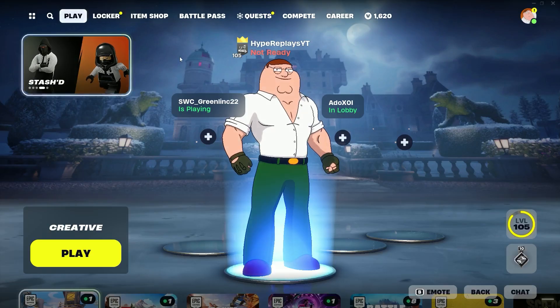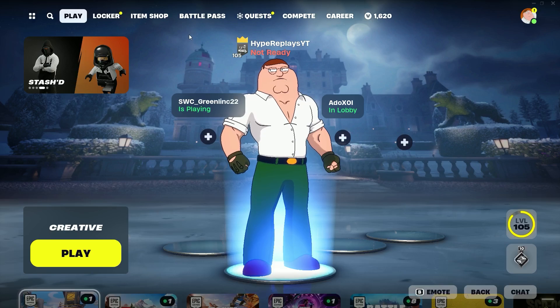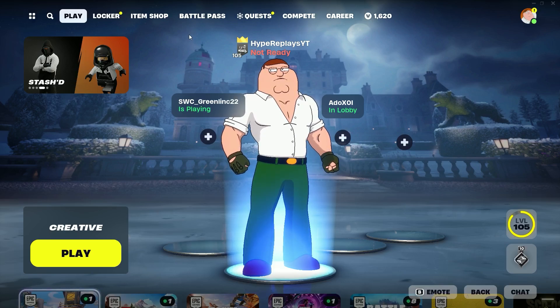If you'd like to support the channel further, in the item shop you can use my code HRFN, all one word — hashtag ad, hashtag Epic Partner.